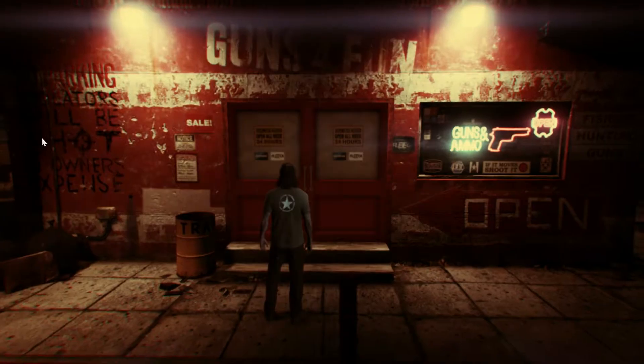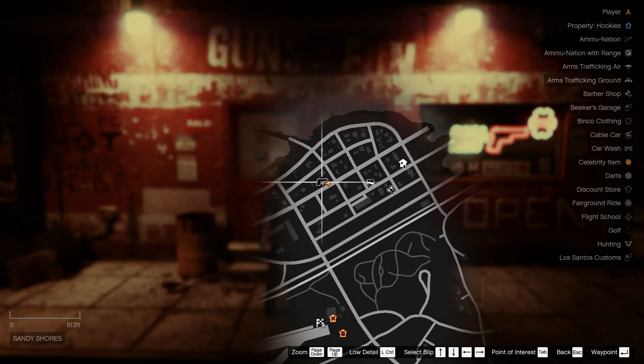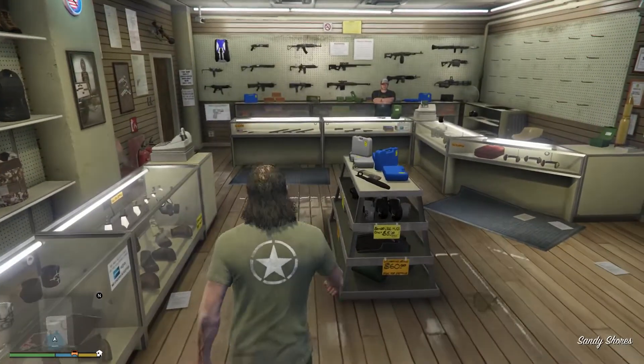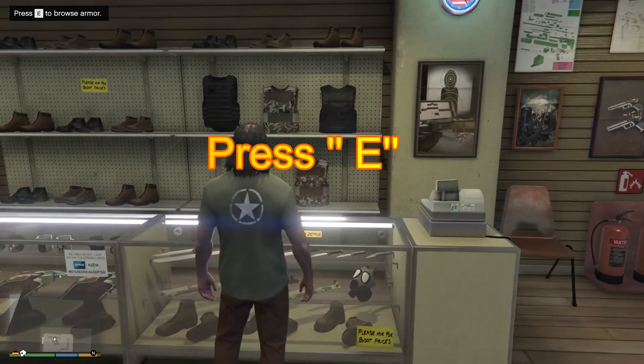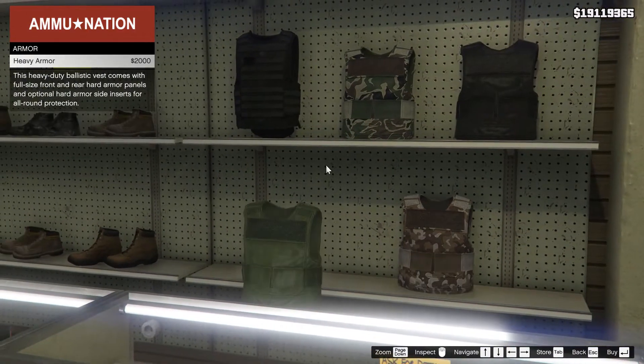So at first, just open your map and then find the nearest ammunition shop. And after you find it, just go inside the shop. As you enter, you can see at your left side the armors. Just get closer and press E on your keyboard, and select any of the armor you want to buy.